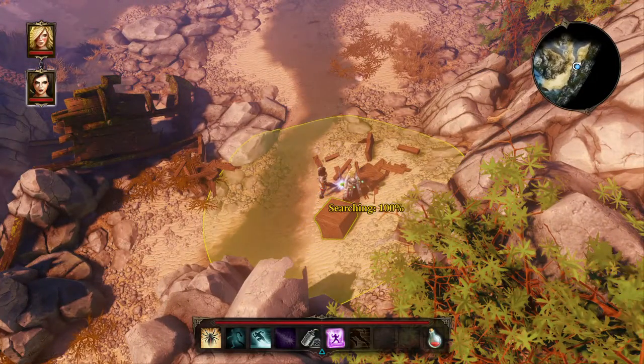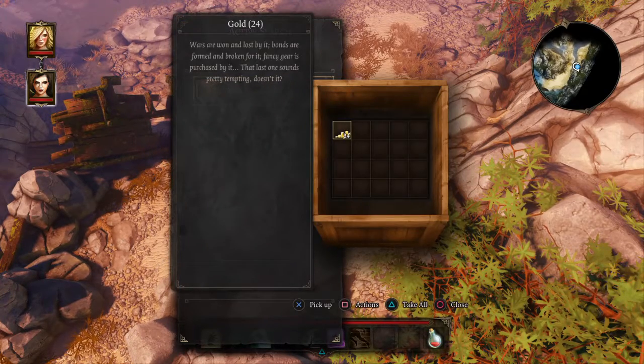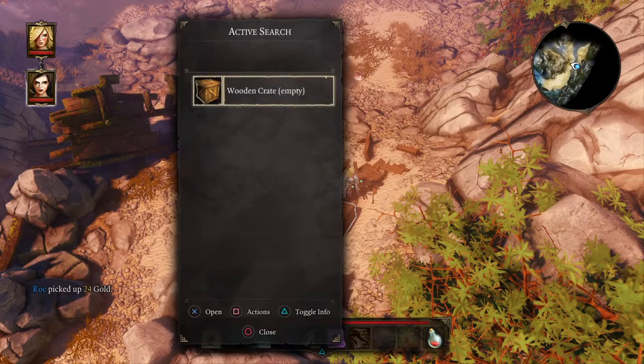I'll press and hold X and a wooden box comes up. The D-pad allows you to navigate up and down if there is more than one item within that circle of inspection. Pressing X will allow us to open it, and we pick up 24 gold pieces.